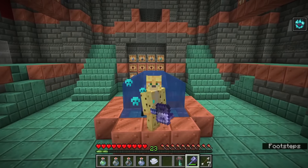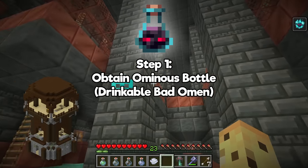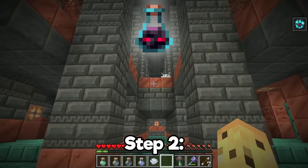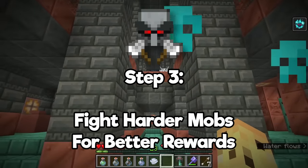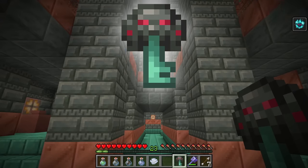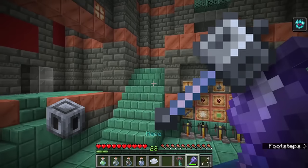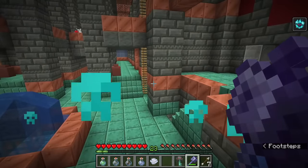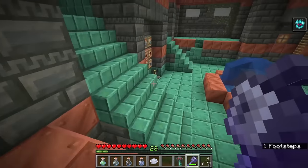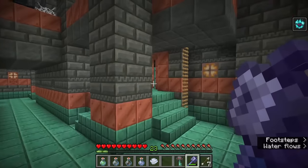So Minecraft's hardest-to-obtain weapon has just gotten even harder to get. To recap the full process: get the Bad Omen effect by defeating a raid captain or from trial chambers; use it to turn a regular spawner into an ominous spawner; fight the ominous spawner for a small chance at a key; use that key for a small chance at the heavy core; combine the heavy core with a breeze rod to get the mace — which is now the definitive best weapon in Minecraft for most encounters.